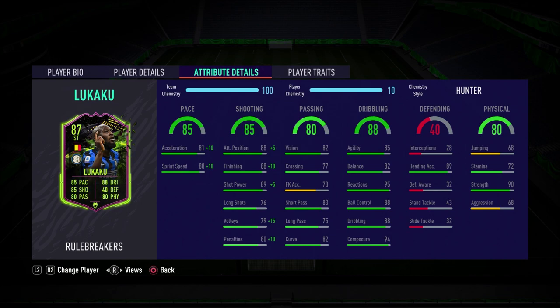It's all about the dribbling department with this card — that's where he's been given an absolutely monster boost: 85 agility, 95 reactions, 88 dribbling, and 88 ball control. Hopefully this card feels good. I'll be honest, I'm not expecting him to feel like a brilliant dribbler even with those numbers, because he's a big player and those kinds of players just never feel too great on the ball. But hopefully this is a one-off and the card actually feels great in possession.